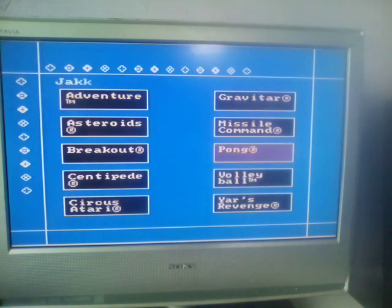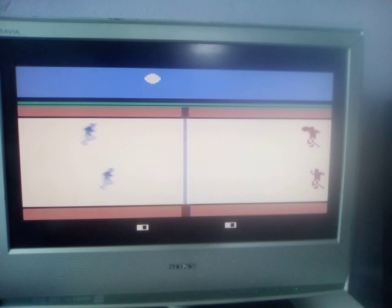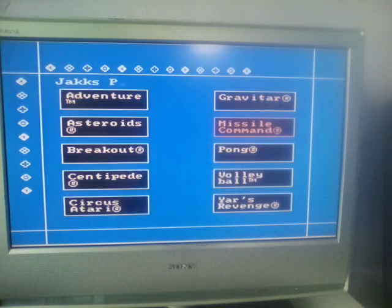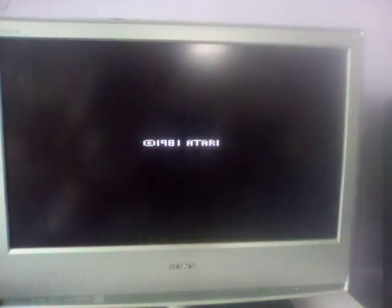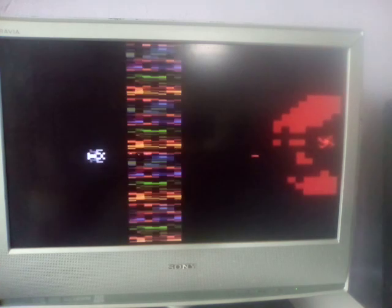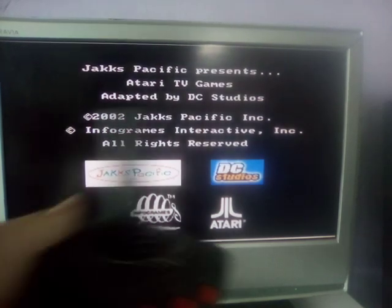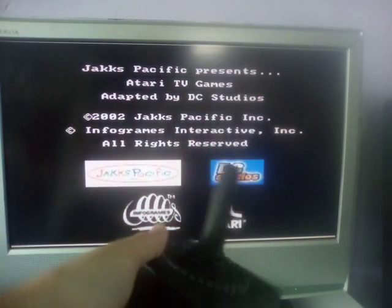It might have seemed rubbish on this but it's still quite new at doing this. So next game, yellow ball. And the last one — I don't know what this is. So there you go guys, there's a look at all the games on the Atari Plug and Play.